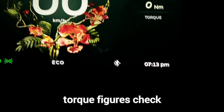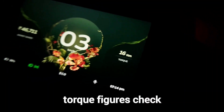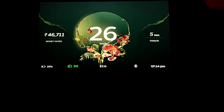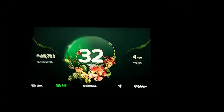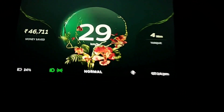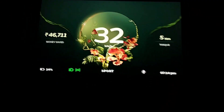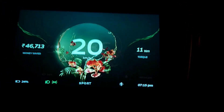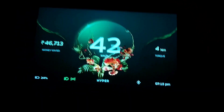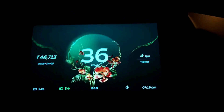We are riding in Eco mode. We will change the mode to check what kind of torque it produces in different modes. Let's start with Eco, then switch to Normal — Normal mode definitely has more torque. Let's check Sports — this is definitely way more. Now let's test Hyper. The most amount of torque is available in Hyper, and the least in Eco.